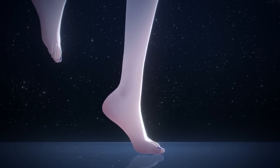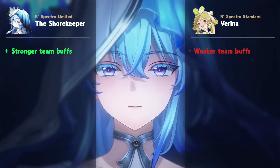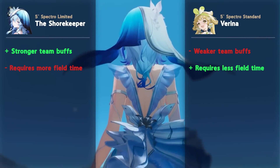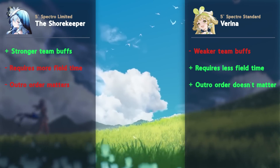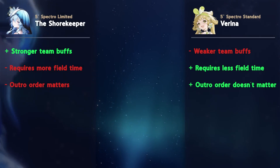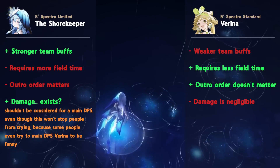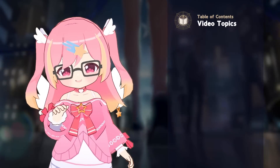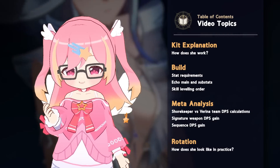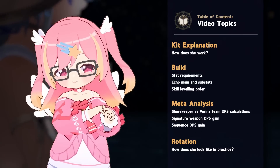The Shorekeeper is a team support that provides even more powerful buffs than Verena, at the cost of requiring more field time and a more organized rotation. Unlike Verena, the Shorekeeper is capable of outputting some burst damage, but is far from a primary damage dealer. We'll go through her kit, build, analyze the difference in team performance between her and Verena, and wrap up with an example rotation.